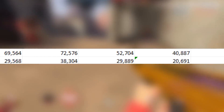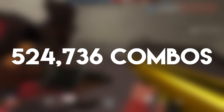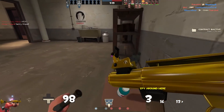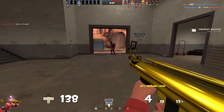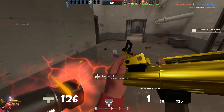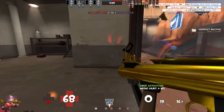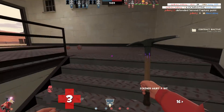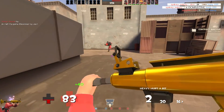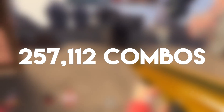I also did the maths to include the bot killers. So the bot killers and the reskins all total up to 524,736 different weapon combinations in the game — that is half a million different combinations of weapons you can use in TF2. That is insane. I never thought that TF2 would be so in-depth that it had that many combinations of weapons you can use. And then working out the total number of combinations with bot killers but without reskins also equals 257,112.